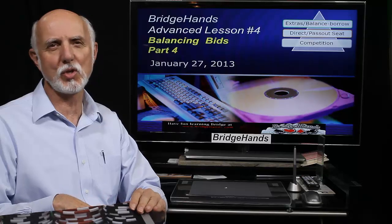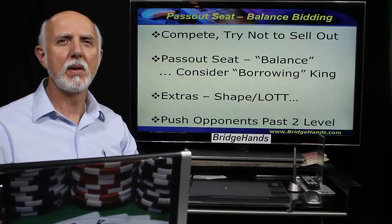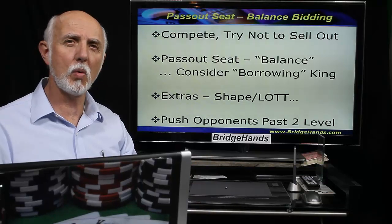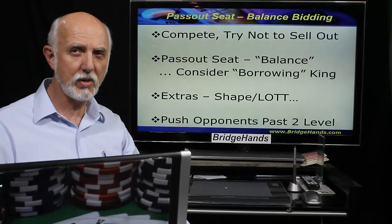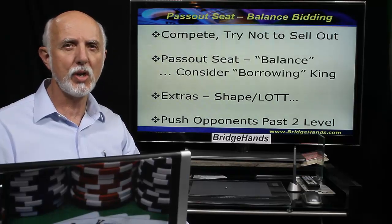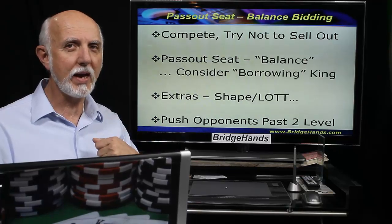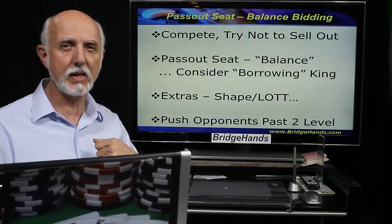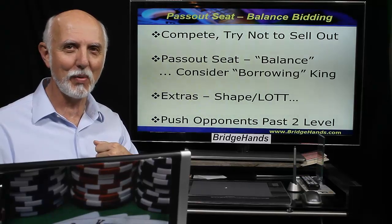Let's take a look at some of those situations right now. In the Pass Out Seat, we are going to try to be a bit of a hero, aren't we? Try to keep the auction alive. So ideally, we will try to compete and strive to make the opponents earn the auction. That is, we will borrow a king — about three high card points — from our partner in the Pass Out Seat. Hopefully, our partner will not forget when we're trying to be a hero and not punish us.